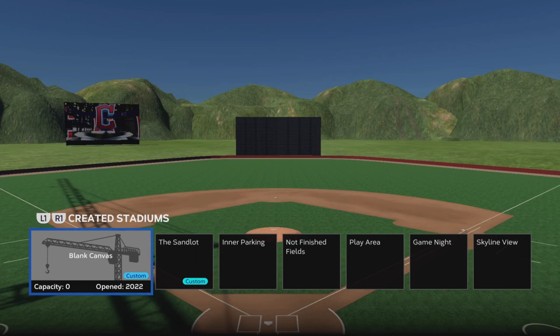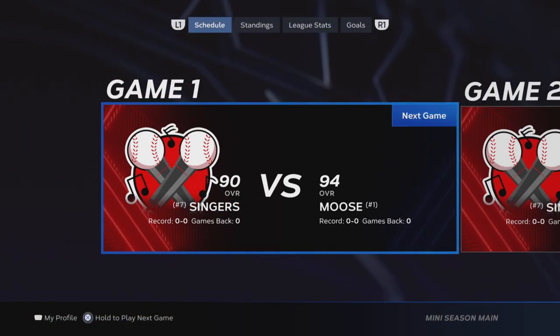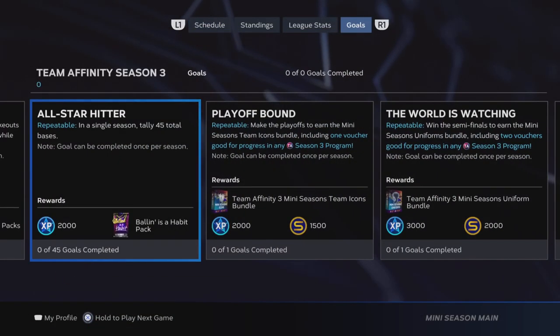Pick your custom stadium — max elevation, short walls. I play on Blank Canvas right here, so that's what I'll choose, then go into the game. Literally your only objective this game is to get 45 total bases. While you're in the game, make sure you keep track of how many total bases you're at, because if you hit 45 total bases midway through the first game or whatever, you'll have completed it already, and you can literally quit out — the goal will be completed.